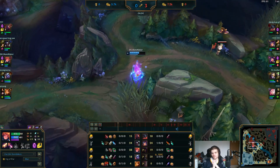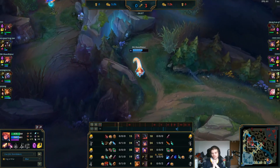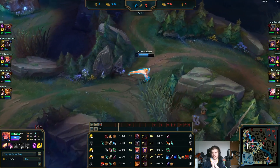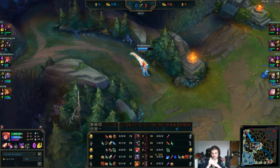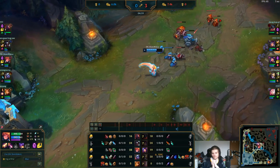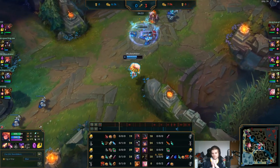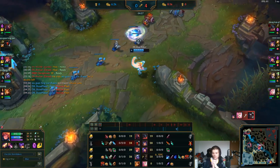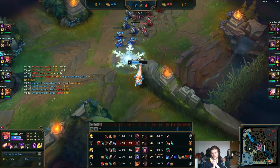Showmaker is going to get ganked, gets really lucky and gets the Shurelya's Reverie to zoom on out — doesn't even have to blow his flash. It looks like the Caine is caught out here — the Aatrox was the one doing the catching. The Caine sticks around, knew they were still in the jungle, gets greedy trying to get the Gromp and gets punished for it.